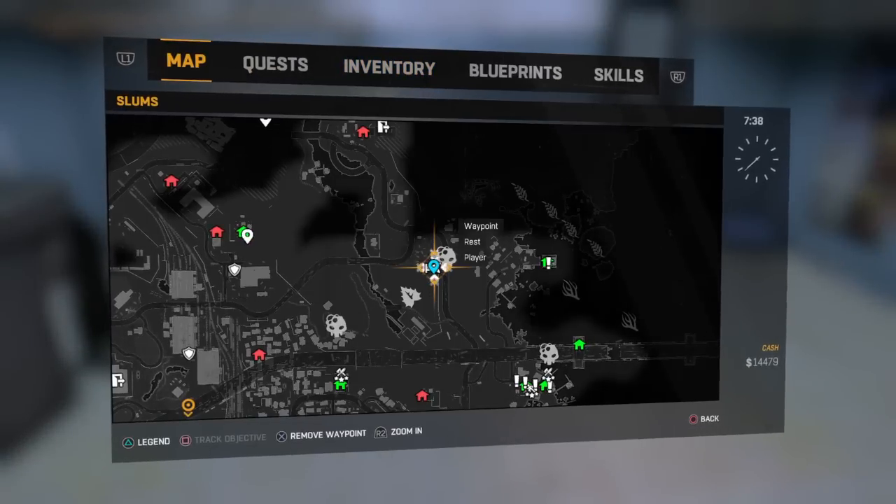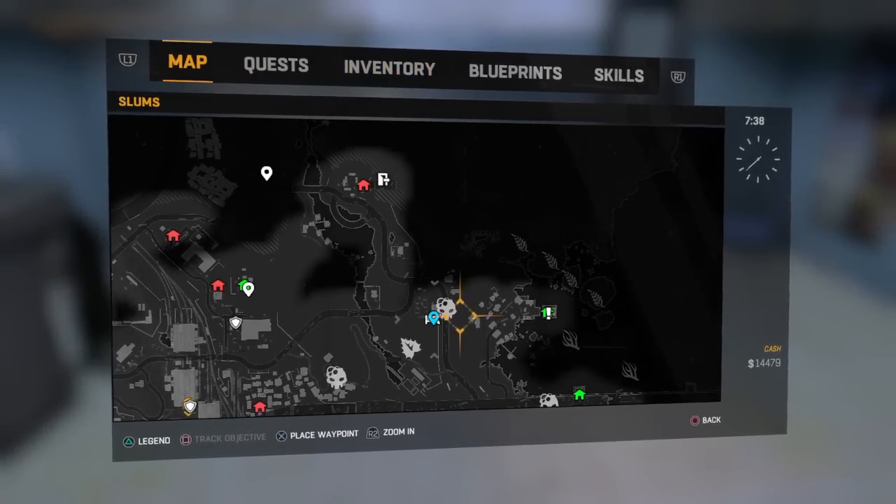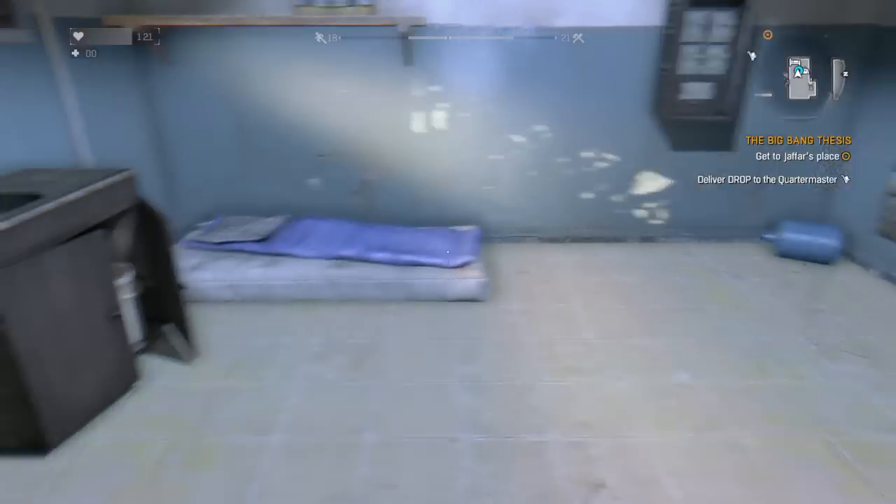Basically what you want to do is make sure that you're in the slums part of the city. Come up right here in the right hand corner of the map and you'll see a boulder feeding ground, and right beside it there's a safe house. You just want to simply clear that safe house out and secure it.